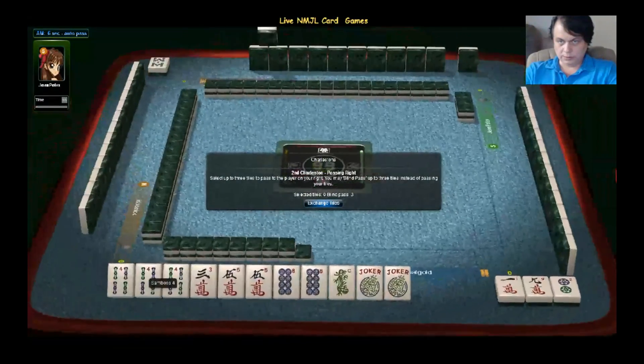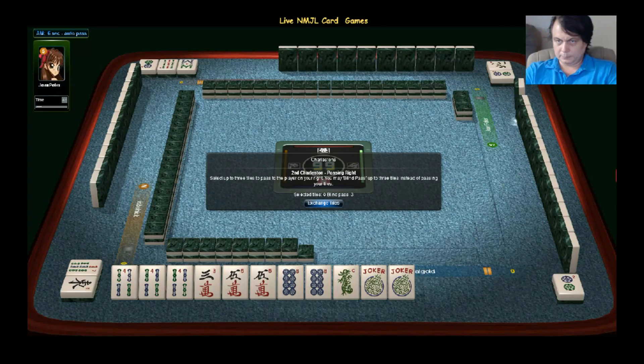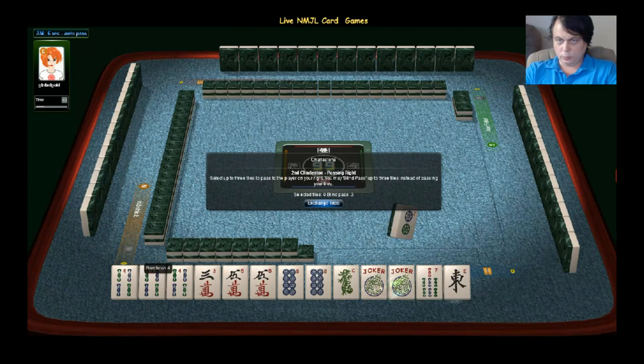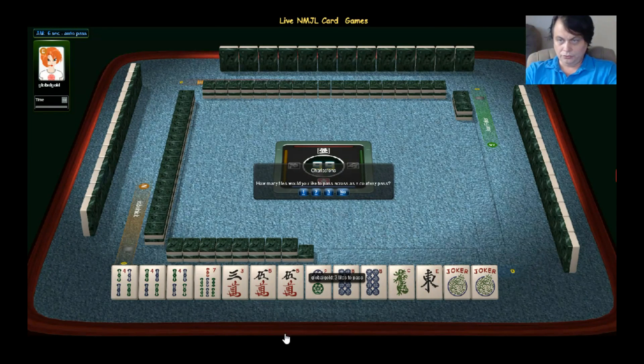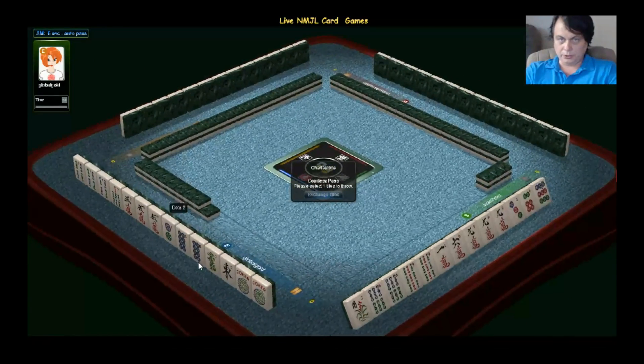What do we have here? I think that's sequential: number four, three, and then four with a matching dragon, and then the five. This is how it goes. I think this is one of the primary options for this hand.